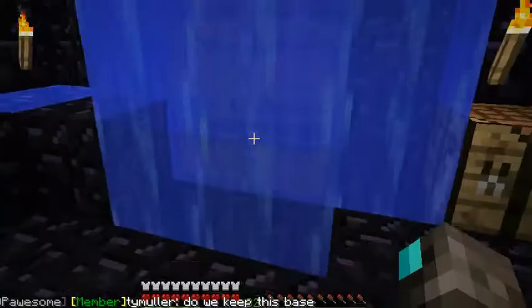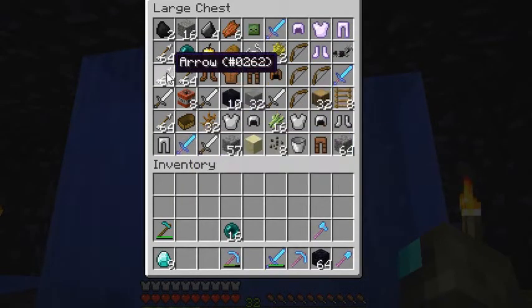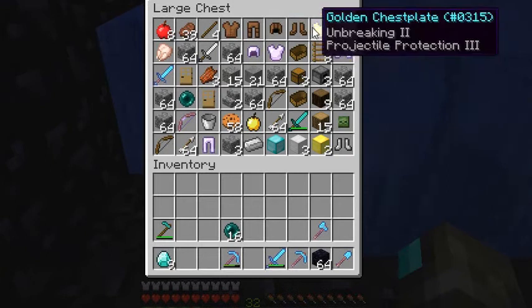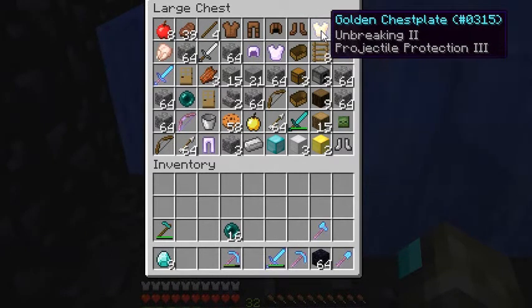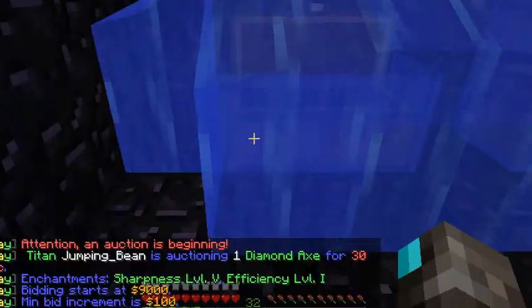This chest is just filled up with diamond swords, arrows, and armor. Here we've got a Power 1 bow, some apples, and a golden chestplate. We got that golden chestplate from a zombie — I was wearing it and it dropped, and we fixed it because it had really low durability. It's one of the best chestplates I've seen drop from a mob.